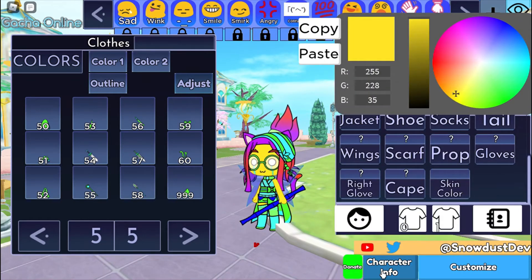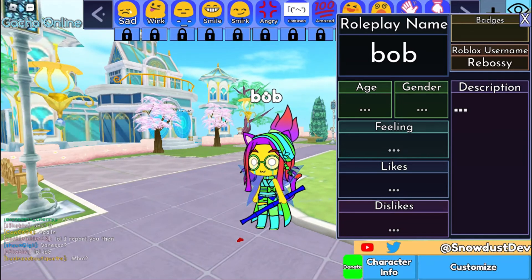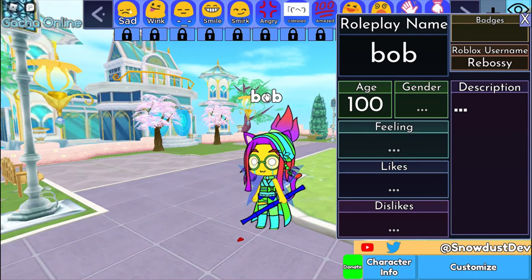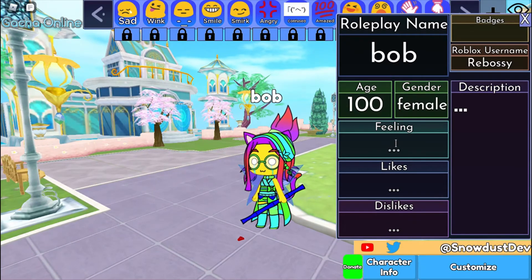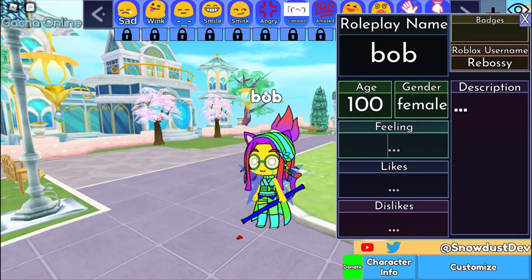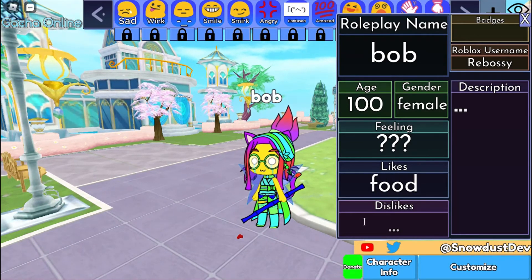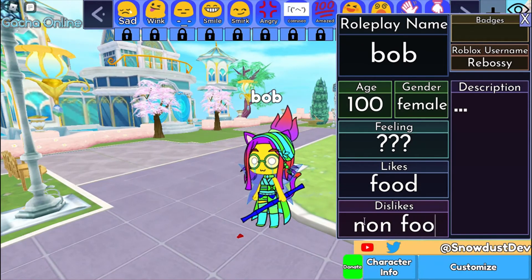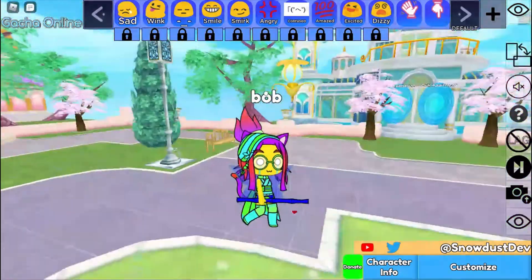So I'm just gonna name her real quick — character info: Bob. I don't know, age — she could be a hundred years old. And her gender: female. Feeling — I don't know what she's feeling. Likes: food. Dislikes: non-food. Description is... hi. I just couldn't write hi — I'm tired. So yeah, that's Bob.